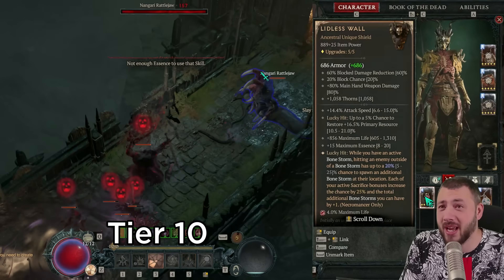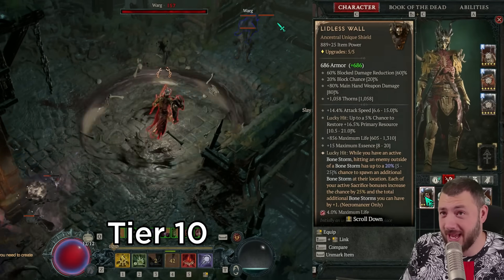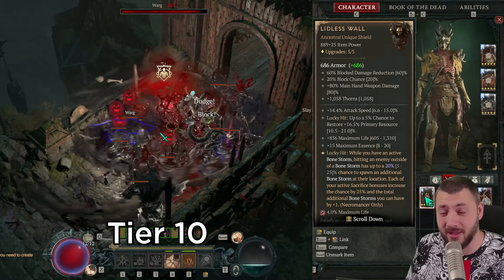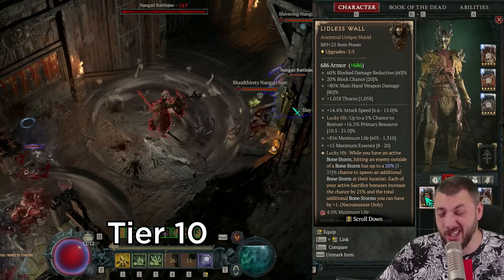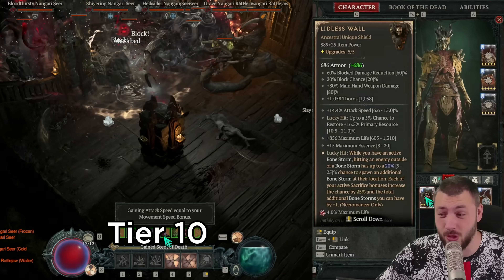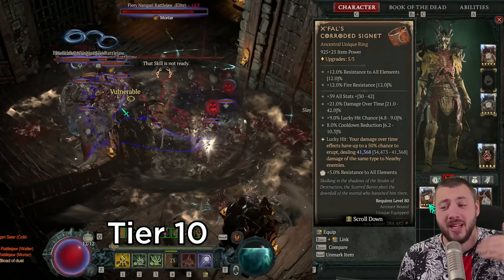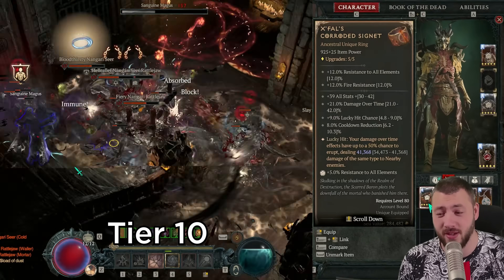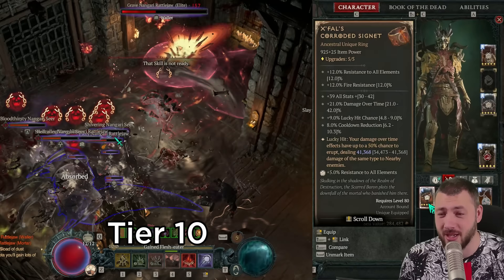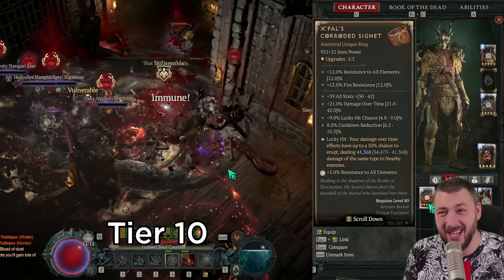So I come out of my blood mist but I still have 35,000 life with my barrier and the Lidless Wall going on. Plus it can actually block damage due to being a shield — it ain't that bad, it's doing super good. You'll also need Xfeld's corroded signet because everyone pulled together gives you millions and gazillions of procs of Xfeld's corroded signet on maximum lucky hit. It consistently triggers in the background — whenever you see a purple lightning happening, that's when Xfeld's triggers.